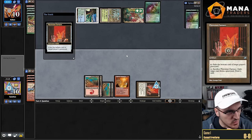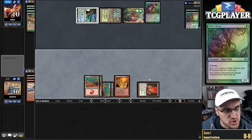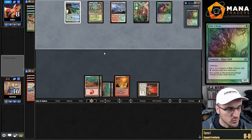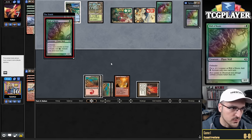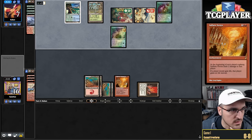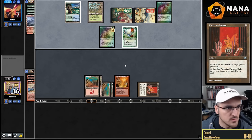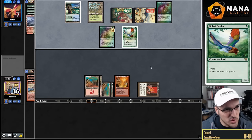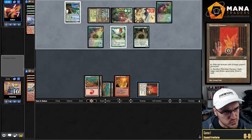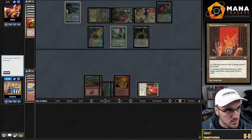I'm going to let Sulfuric Vortex do the heavy lifting here — Rootwalla is such a banger. Maybe I should have saved the Bolt to go face. He's blocking with both — take two from the Pup. My one-drops don't really do anything into a Wall of Roots. I need to try to get him low on mana, which will be tough with Wall of Roots and potentially another back. There comes the second wall — this is not going to be a Squee matchup. I need to try to cycle this Furnace. That's a Bird — painless mana is good for him.